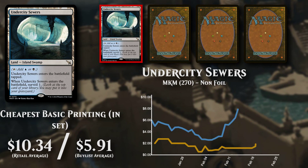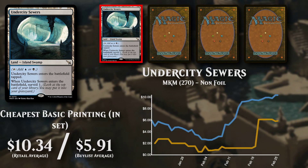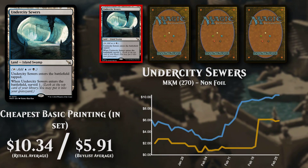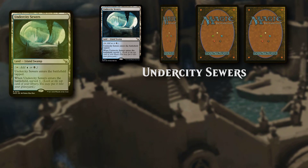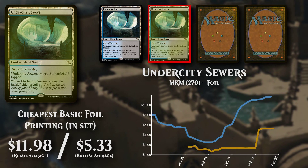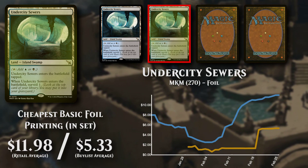The cheapest basic version is retailing for just under $10.50, with a buy listing for not far off $6. The cheapest basic foil version is going for not far from $12, with buy lists at just under $5.50.